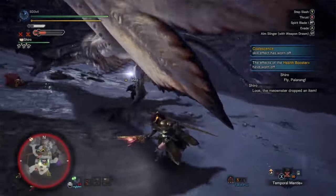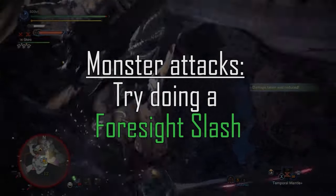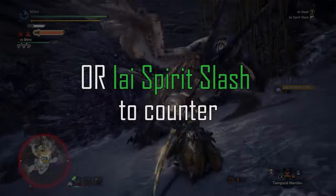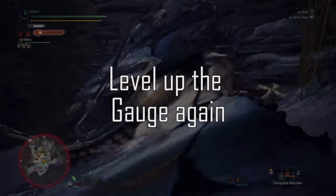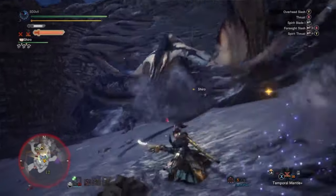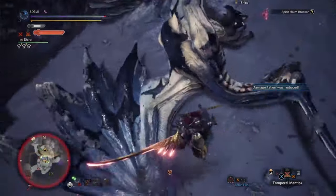Here's my full thought process on using the longsword: get energy in the gauge by doing thrusts, fade slashes, and EI slash — I try to avoid the overhead slash because of its slow animation. If the monster is about to attack, do a foresight slash to easily level up the gauge. If there's an opening, consider doing the spirit blade combo. Once the gauge is at max level, find an opening for the helm breaker, or try the EI spirit slash to counter. Then loop over the process of regaining energy and maxing the gauge. I also always perform the special sheath after any round slash or helm breaker to keep the weapon out or flow into the next attack. Note: the special sheath can only be done if you have the Iceborne DLC — without it, you can't do the EI slash or EI spirit slash.